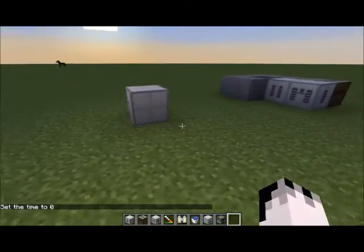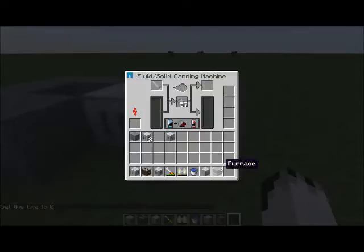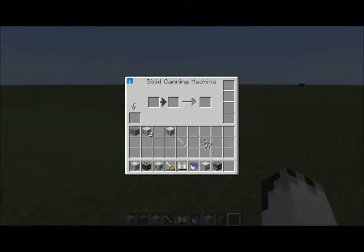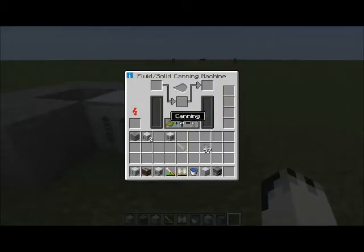So let us begin. We start with the fluid/solid canning machine. When you first get it, it's on canning mode, and your CF sprayer or CF powder won't actually fit in the slots. If your UI doesn't look like this but looks more like this instead, you've got the wrong machine — that one is specifically for foodstuffs rather than more intricate things like making fuel rods and doing fluid stuff.